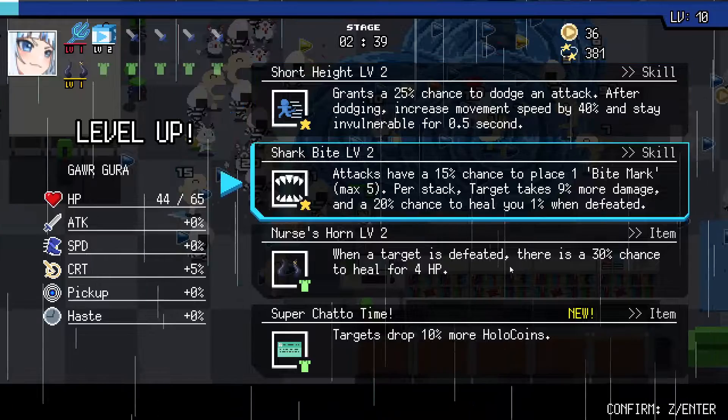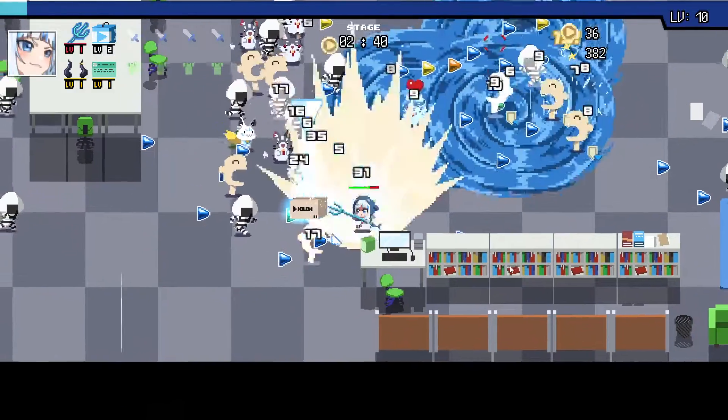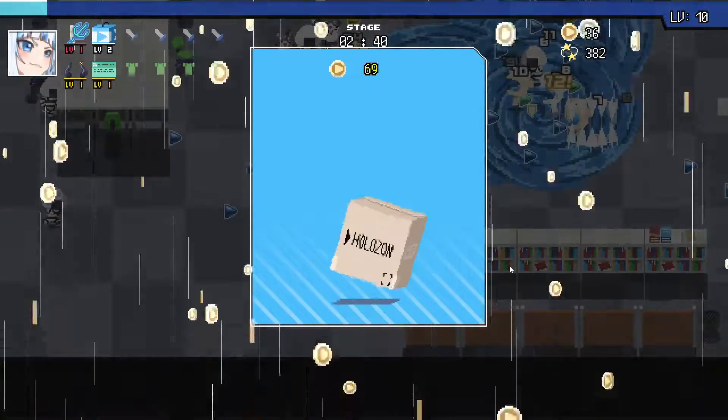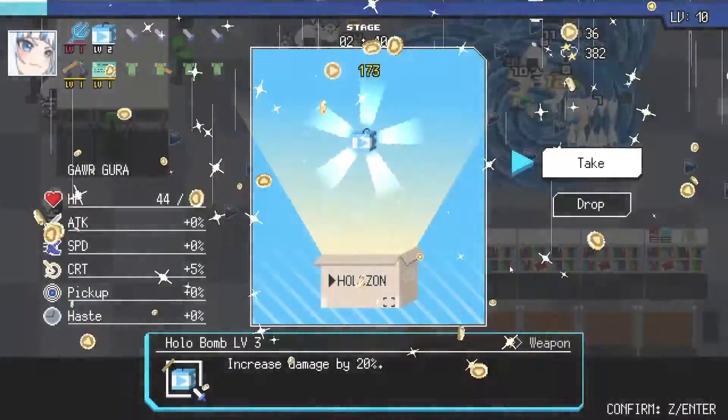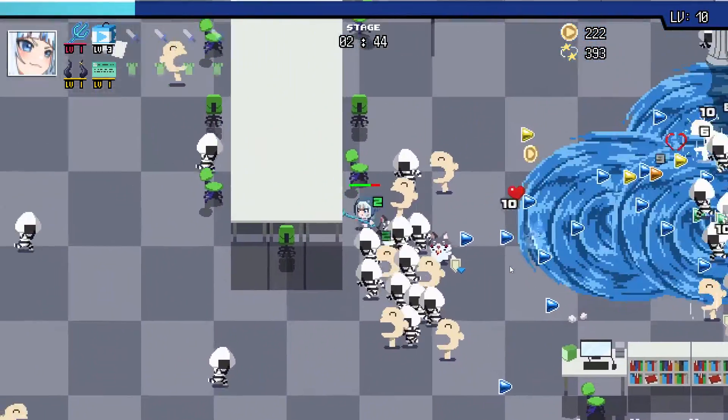Short height V2 - targets drop 10% more coins. I think that's big. We're getting a little greedy, I won't lie. Yeah, let's go. I like the bombs because the bombs are really killing stuff.